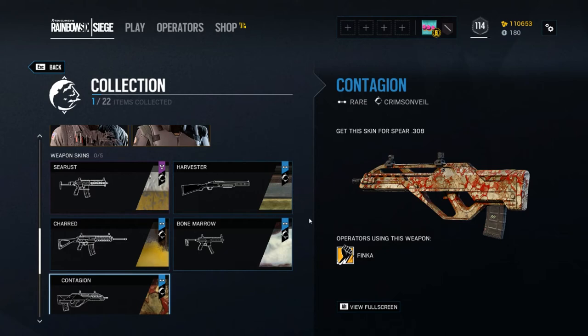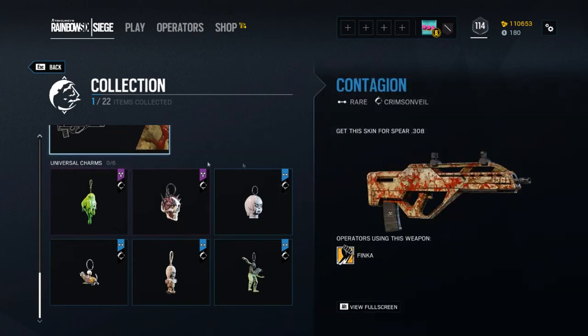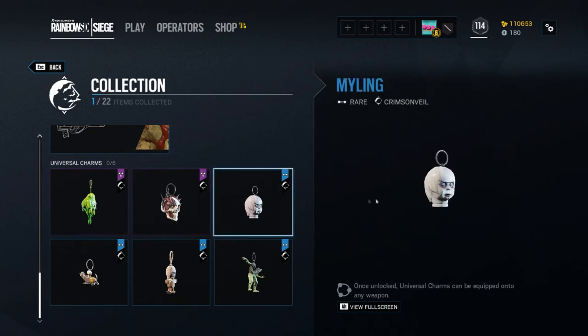None of the weapon skins really impressed me, except for that Ectoplasm one. Last thing we got on the list — some Universal Charms. You got Gunky, which is pretty disgusting — little thing with a couple eyes sticking out; I'd probably never use it. Patient Zero — that's really cool, I like that a lot. I'd probably use it for someone like Legion because he's got those spiky traps. Then Myling — creepy, but I don't understand the point. If you got the Valkyrie costume and put it on Valkyrie, that'd be really, really cool. But I ain't planning on buying the packs, so yeah — I just got what I got, and I'm happy with what I got.